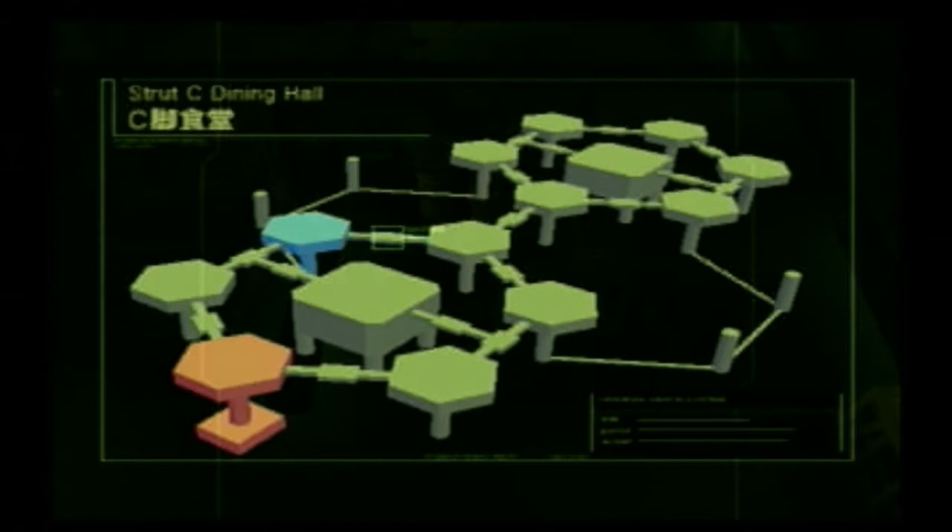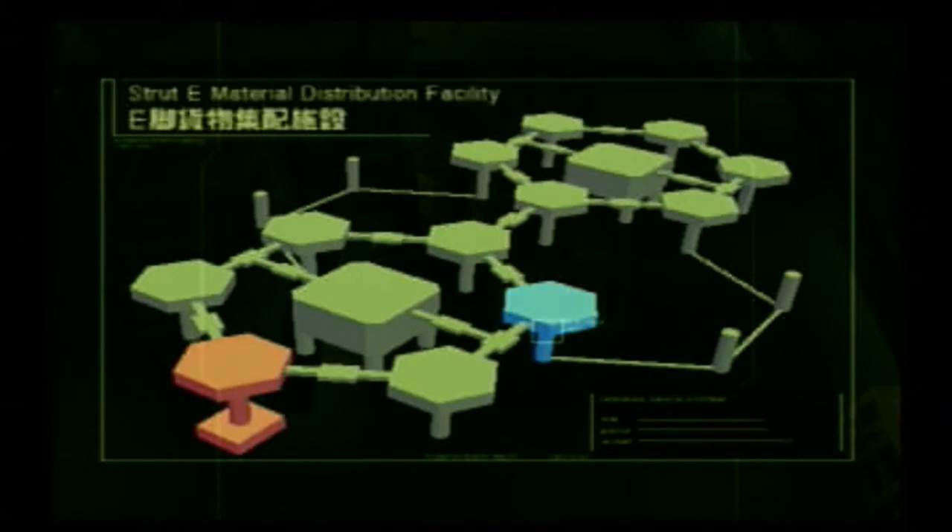It's two hexagonal shapes with a square in the middle. Where we are right now is this little blinking light, and we are in the Strut A Pump Facility. There's the AB connecting bridge or the FA connecting bridge, and they're all connected by a bridge. It's Strut B Transformer Room, Dining Hall, Sediment Pool, Material Distribution, and Strut F Warehouse. And then you go over here — we can't even go down that way yet, so it doesn't matter. But anyway, yeah, that's the Big Shell.